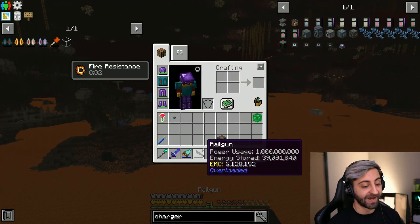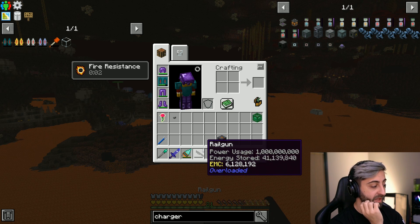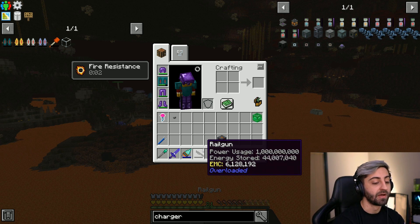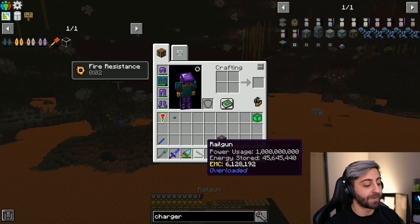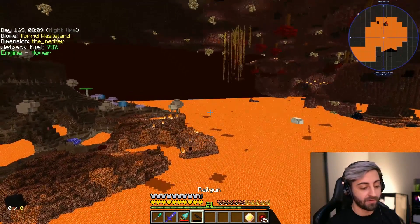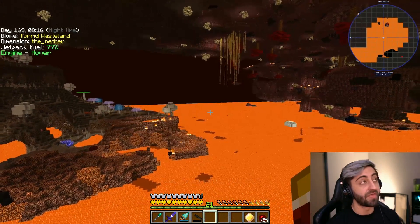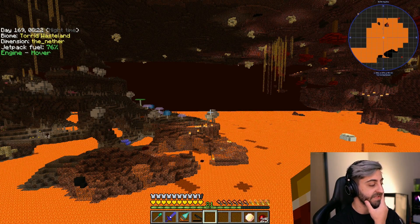You can change the power use — the scroll wheel changes it. One billion RF a shot! I bet it scales so like if 10 million does 10 damage... okay next time we need to figure out how to charge this thing. We're making 10 million RF a second — I want to be able to charge this thing way faster. We might need to figure out a battery bank or something. One hundred million would be 10 times stronger — that took four shots to kill that wither, I'd be able to one-shot it. That's nuts.